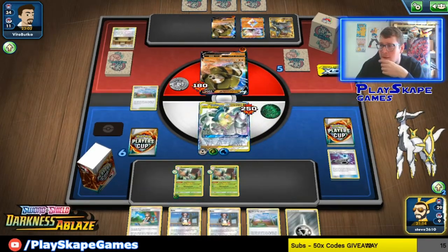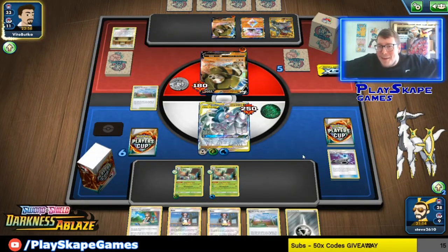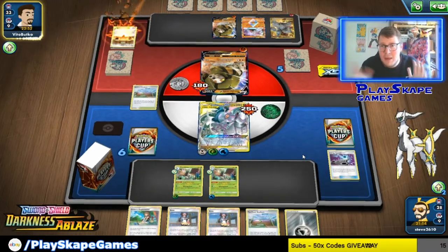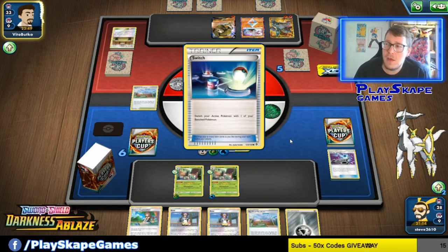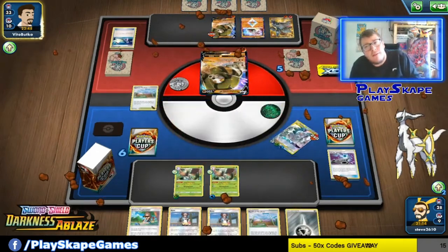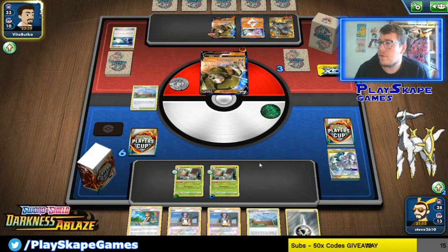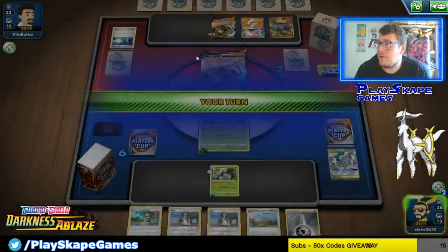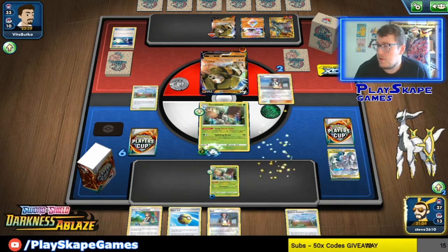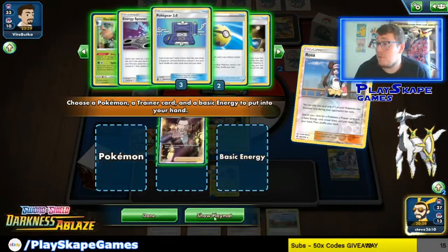We've got the Metal energy in hand so I can attach Grass here and Water here and just attach to this one. We're in a very good space. Not all matchups are going to be this easy, but I just wanted to show you guys a general idea of how the deck rolls and some potential tech ideas. I might want to add a Grass energy or thicken out the Decidueye line, but I think two Dartrix is good — you can see how useful having an extra Dartrix was in case one was prized.